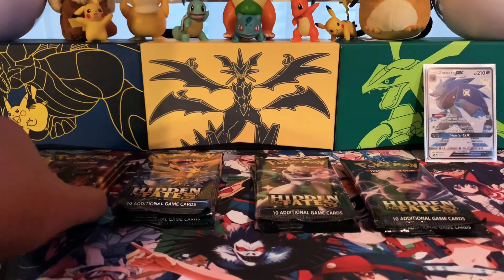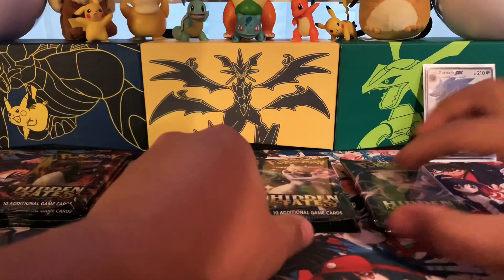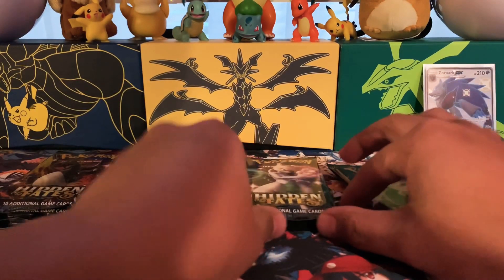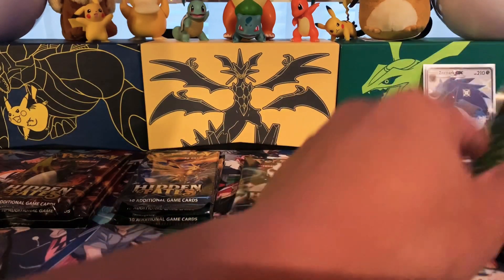Okay, let's see how do we want to open this? Save the Charizard for last again like last time and get nothing - just kidding. Let's do Mew first. My Mew - give me that Shiny Charizard and that Cynthia Waifu card.